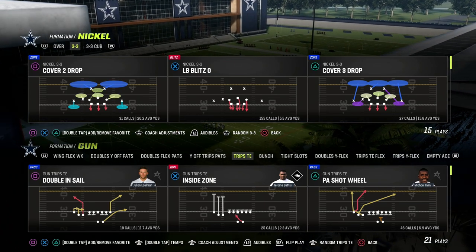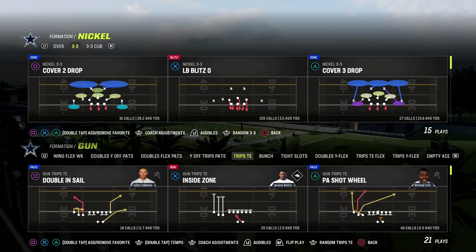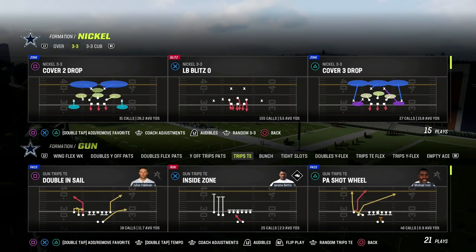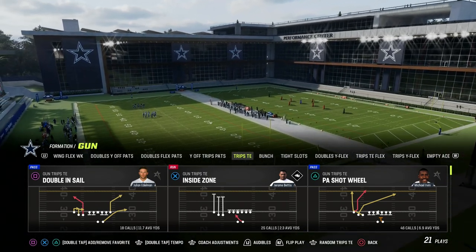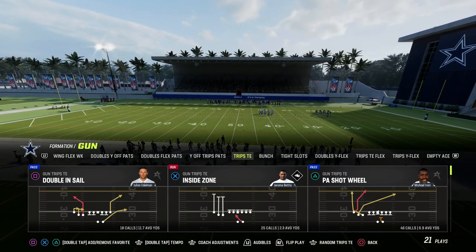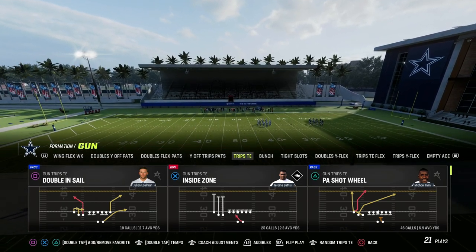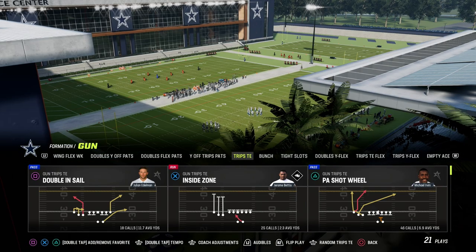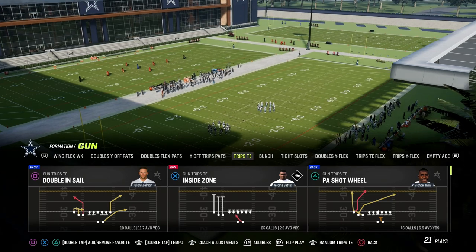Let's continue to talk about why Trips Tight End is one of the best offenses in Madden 23, especially if you want to run a spread-out style of set and don't want to run compression, bunch, or tight formations. Trips is really the best option because of the spacing of the field and the fact that the routes can actually attack every area of the field with relatively simple adjustments.